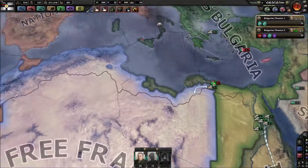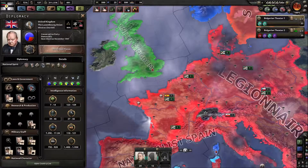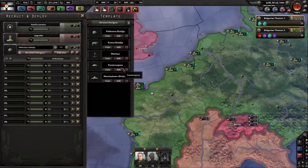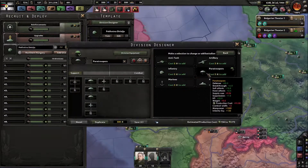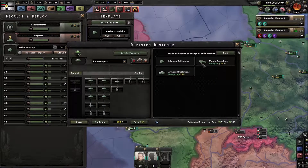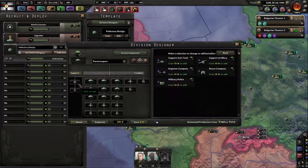We are fighting our way into Africa. I think we should prepare for an invasion of Britain - don't know if it will succeed, but at least we can try. One of the things we can do is create paratroopers. And since we have enough experience, we will be creating a strong paratrooper division. Then I think we should just start paratrooping people into Britain and then send a few guys across.